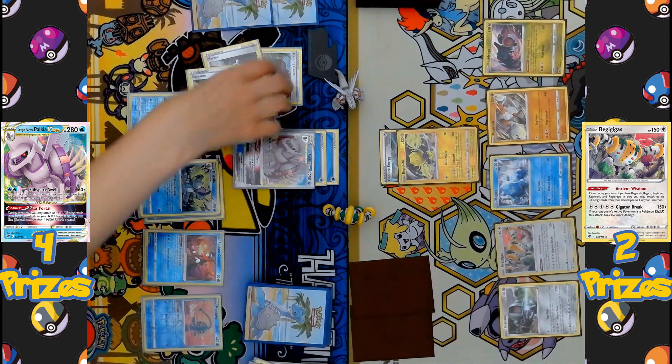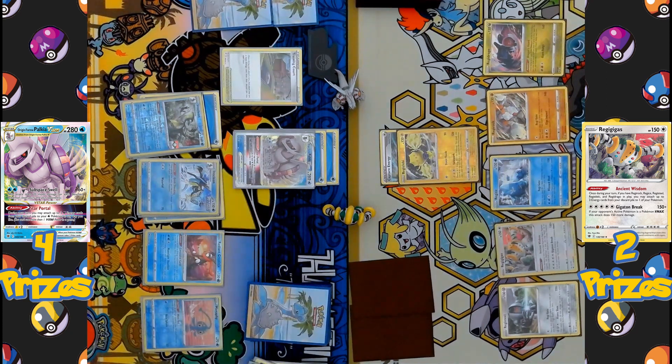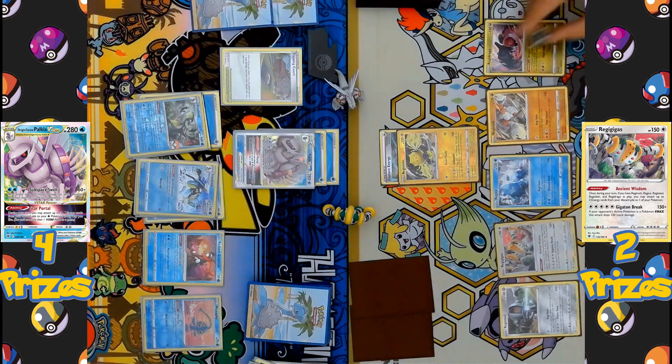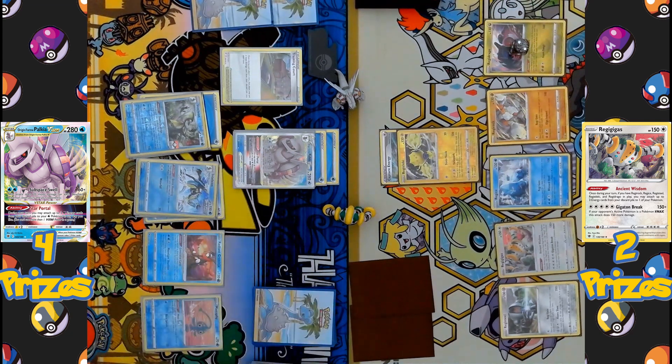The two cards chosen are Marnie and Roxanne. Another Ultra Ball is played before the supporter, discarding two more cards to search for another Pokémon — a second Inteleon with the Quick Shooting ability, which can hit any of the opponent's Pokémon for 20 damage. Quick Shooting hits the Regidrago. Then Roxanne is played as the supporter, forcing both players to shuffle their hands. The Palkia side draws six cards while the Regigigas side only draws two — a huge hit to the Regi side.